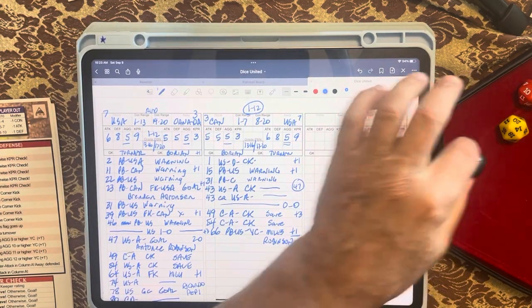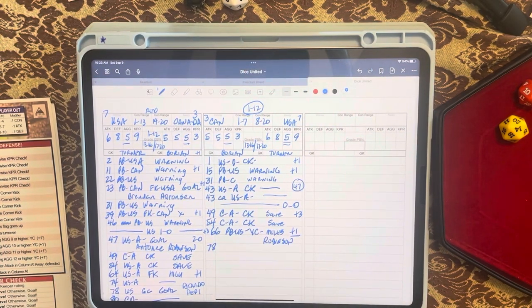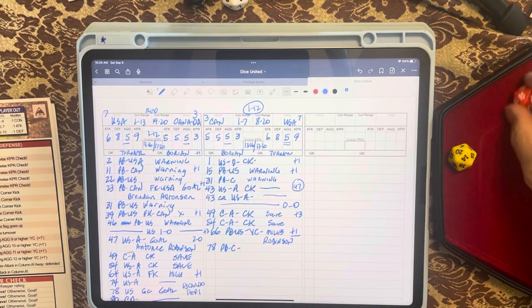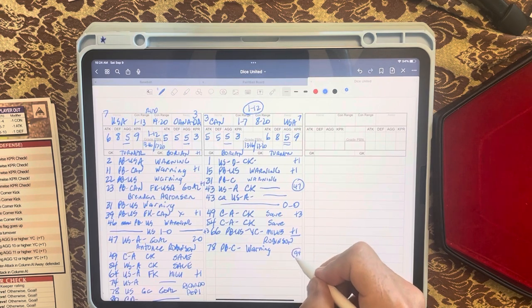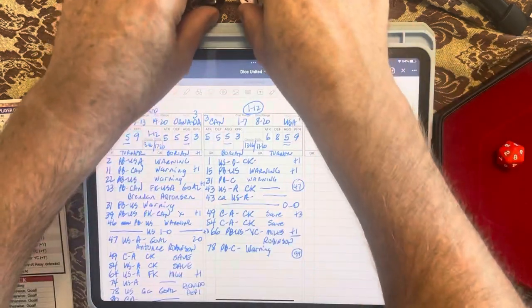Next roll: seven and five is twelve, bringing us to the seventy-eighth minute. Fourteen on the yellow dice means a pitch battle for Canada. Red die one plus aggression of five equals six. In the second half, six means zero time added — just a quick warning to the Canadians. We're playing to ninety minutes, so the second-half target is actually ninety-four — ninety plus three extra minutes plus one already added. Next roll: two and nine is eleven, making it eighty-nine minutes.